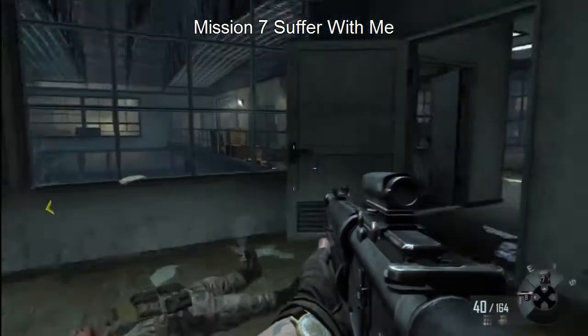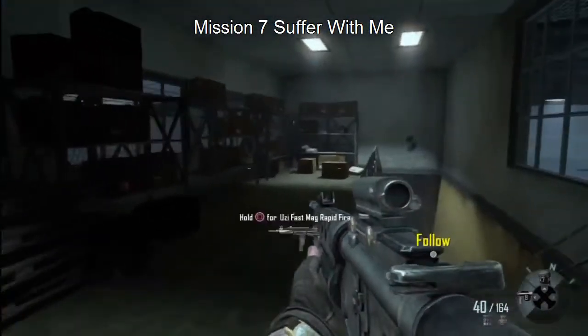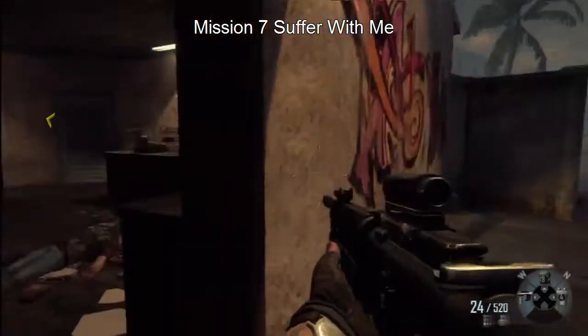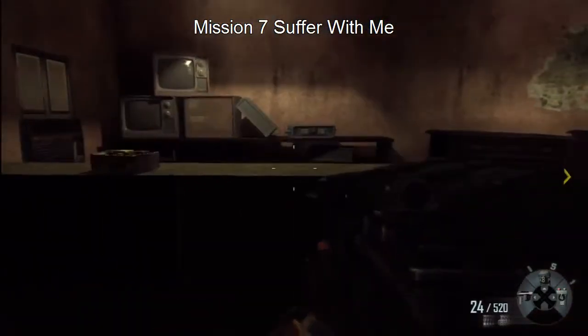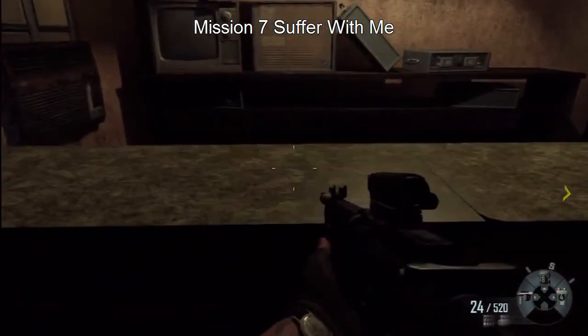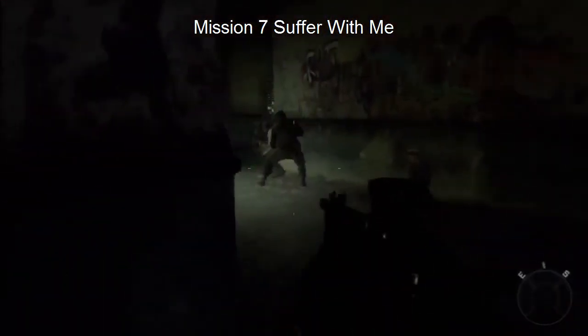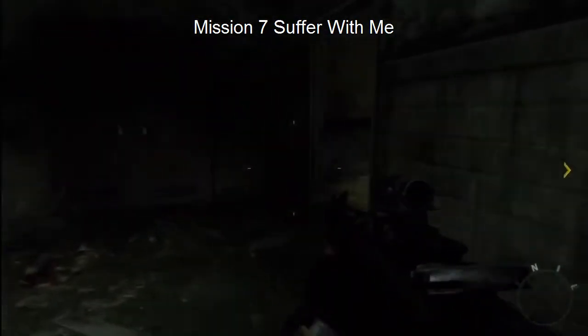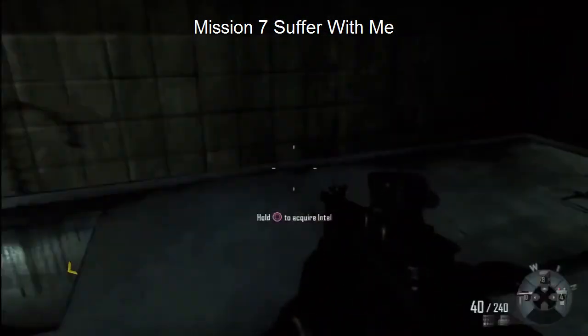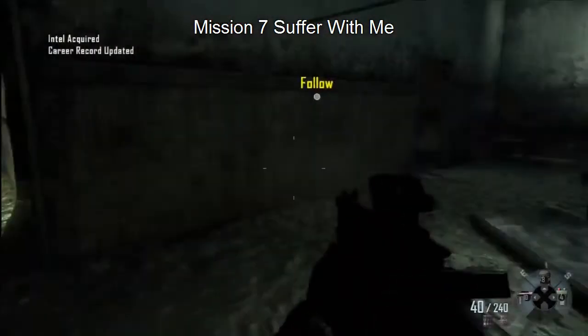Right here in this first building, your first piece of intel is going to be right before you go down the stairs. Right where you've got these ammo crates, right next to the ammo crates, is going to be the second piece of intel. As soon as you come into the clinic here with Mason and Noriega, the third piece of intel is going to be right here right when you come in the clinic.